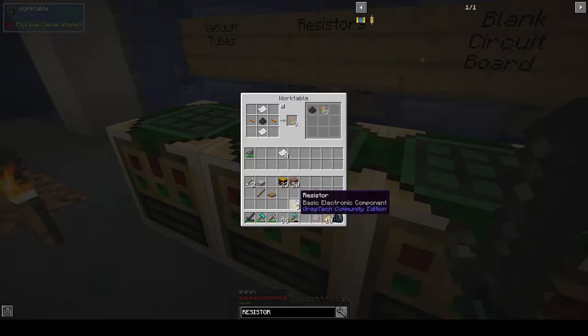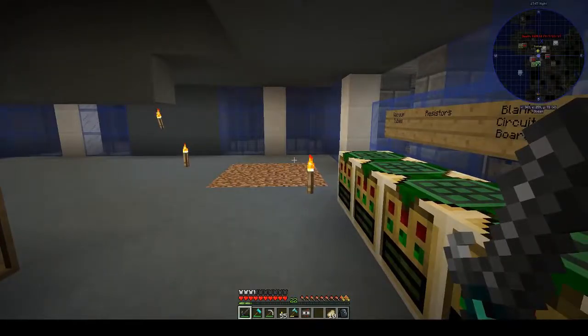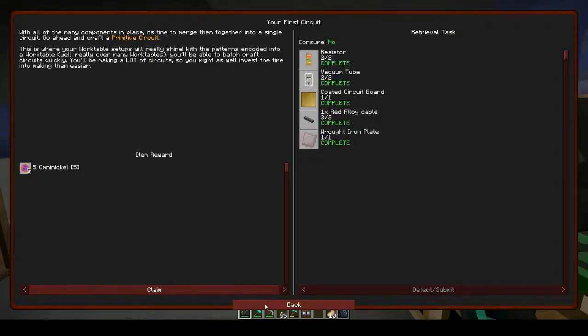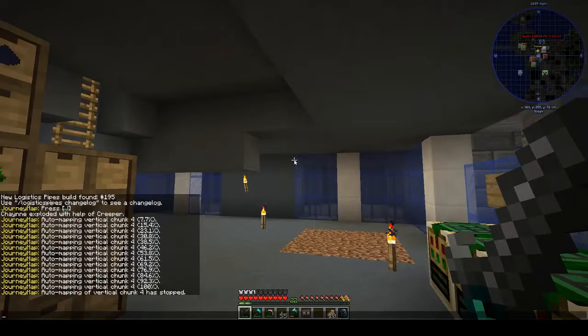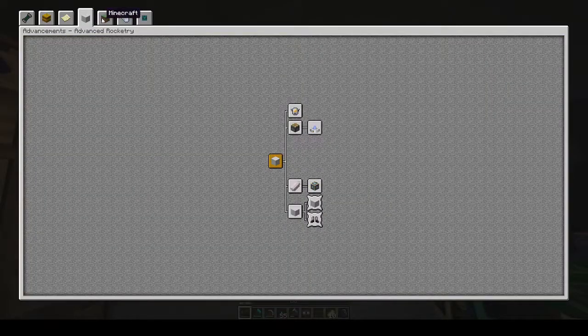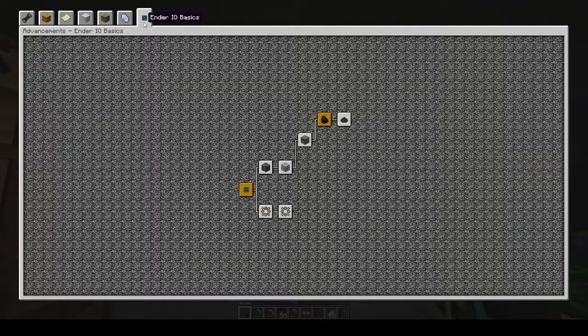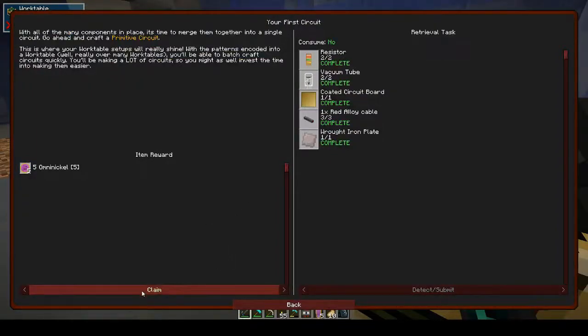Alright, that's three resistors. Raw iron plates and we have a resistor - a primitive resistor. We have a primitive circuit! 'Primitive but effective' - was that an achievement or an actual quest? I'm pretty sure that was a quest that came up. Well, anyhow, there's that.